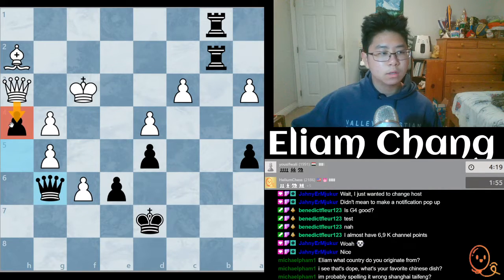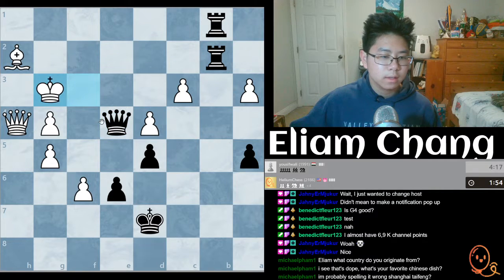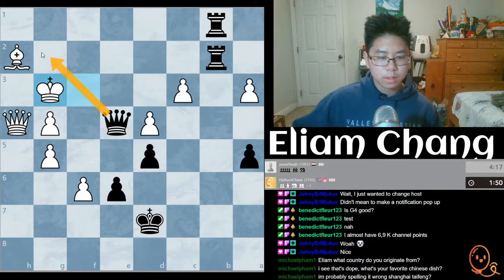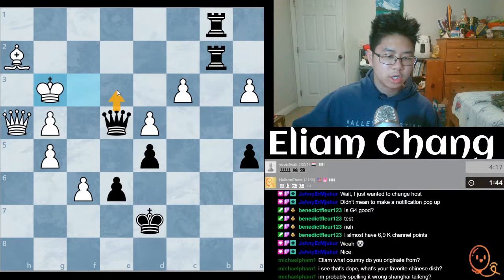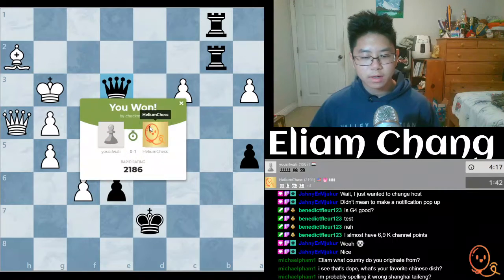So the second he takes our pawn we just play queen check and then rook check and then check. We could play here too — check, trade queens. No, I think there's mate. Where's the mate? Queen check — oh, that's just checkmate. And if I just play queen here, that's checkmate. Cool, alright, GGs.